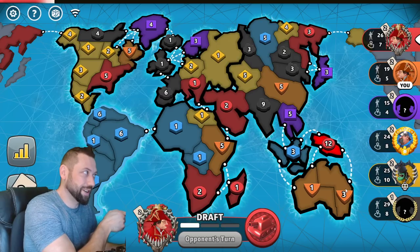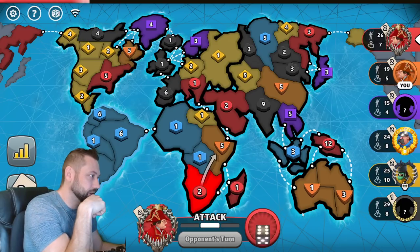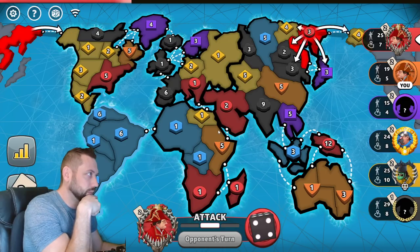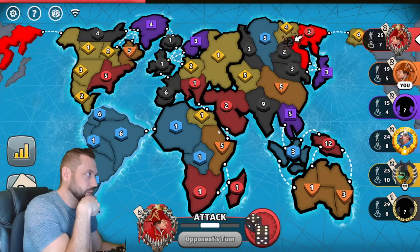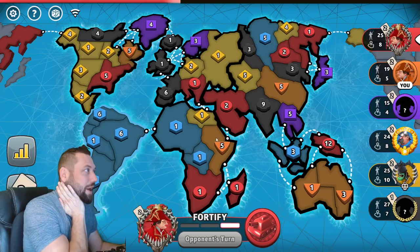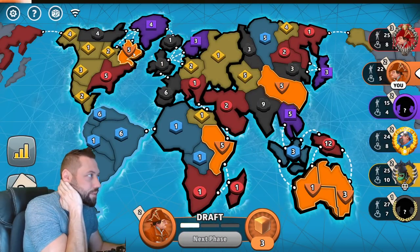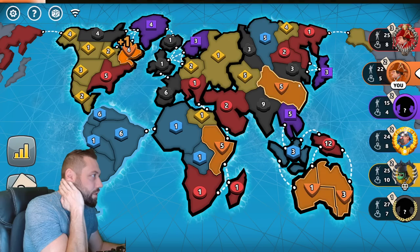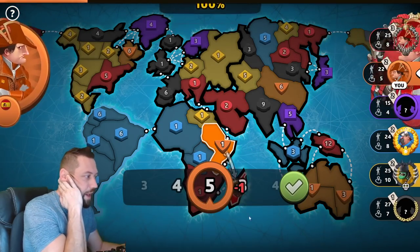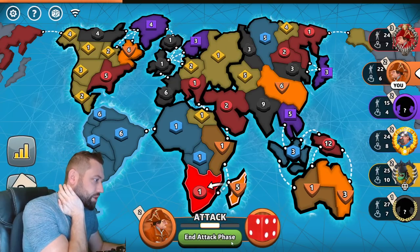This is where I lose my Australia position. Turn three begins. Red puts in a 12-stack, cleans out the Australia bonus. Tries to get value out of his twos. Hits a 3v2 and wins — very low odds. By some miracle, I have not lost that position. So I'm going to strengthen my other three and move out of the way. One of my favorite hiding places on the board is Madagascar. I have a five-stack in Madagascar, six in Quebec, a six in China.